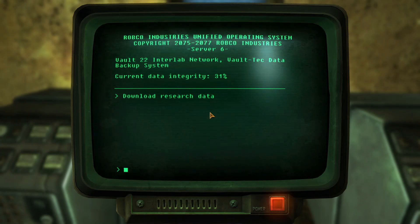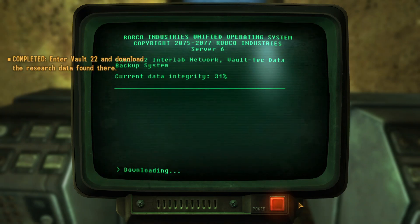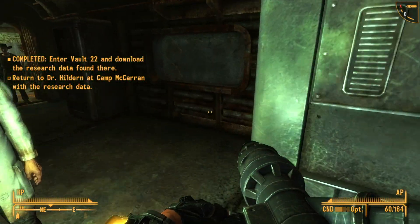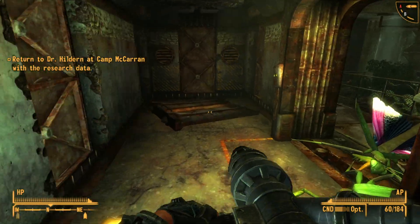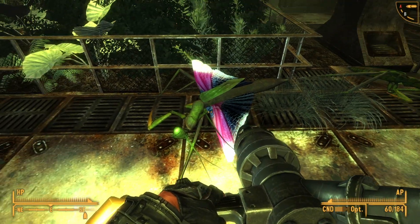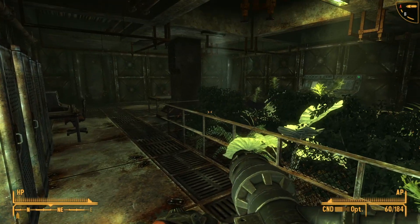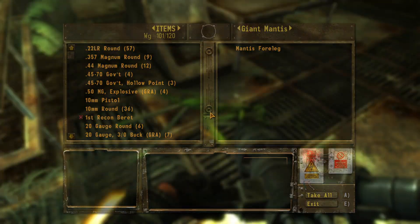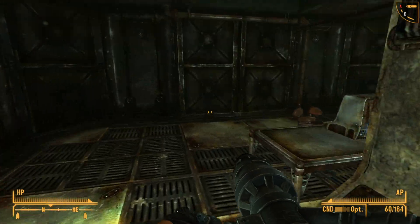Interlab network — all right, let's download the data. That's the bare minimum we had to do. But let's see if we can find more signs of their friend, wherever she went. They're very pretty — the mantises.